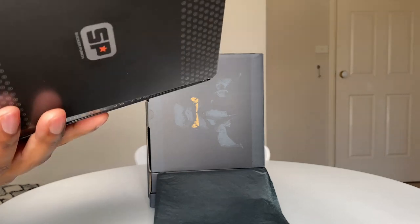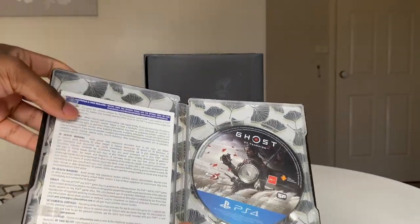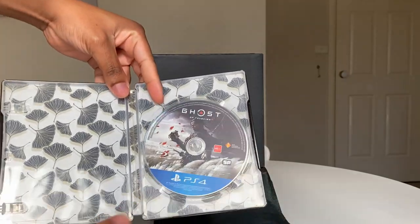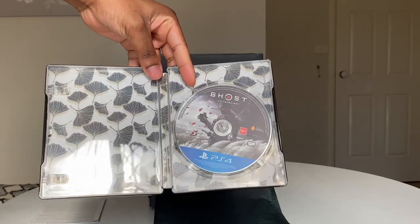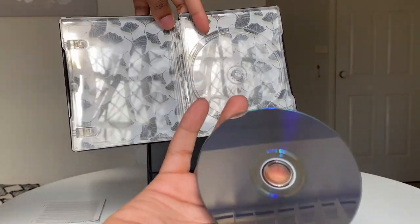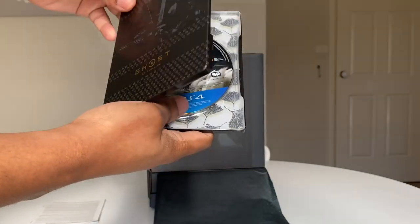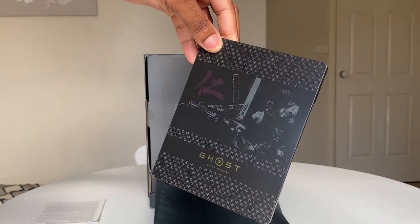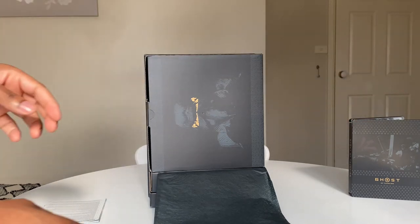We can even see an image of him there — really really beautiful. On the side, Ghost of Tsushima. At the back, from Sucker Punch, you can even see that bit of imagery with a really nice sort of design. Let me open this up now. I grab the special edition code and put that to the side. From the inside it looks really beautiful — have a look at how nice the inside of this case looks. I love all kinds of artistry and this is so nice.